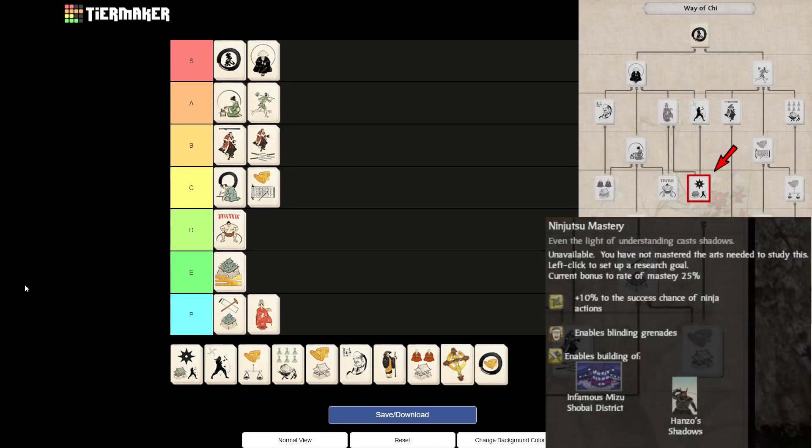Then we get to Ninjutsu Mastery, which for me will be D tier. Also because you need to get through the loyalty art to reach it. Plus 10% success chance is the only reason you'd get this art. If you want to focus on Kishu Ninjas, this building is almost required because of blinding grenades. Or if you want to go for Geisha, you need this art as well. But that's only for special roleplay cases. The only good thing this art has is the 10% success chance, which is very powerful — but because of the amount of time investment required, I would only rank it D tier.